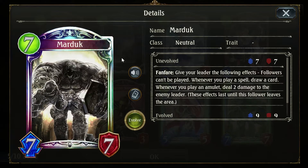Marduk — Neutral. Give your leader the following effects: followers can't be played, whenever you play a spell draw a card, whenever you play an amulet deal two damage to the enemy leader. These effects last until this follower leaves the area. Interesting — can't play followers, but every spell is cycle and every amulet does damage. You could probably do some interesting stuff with that. Of course, once it's dead the effect goes away.